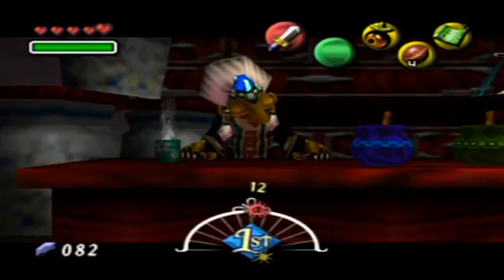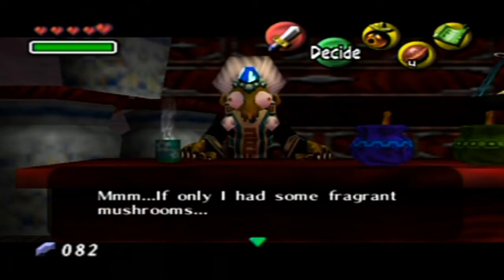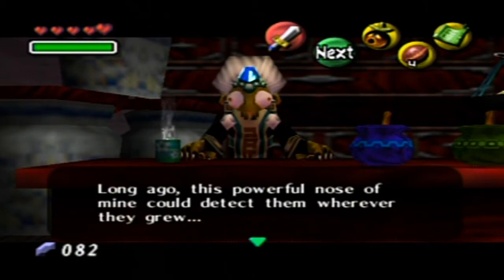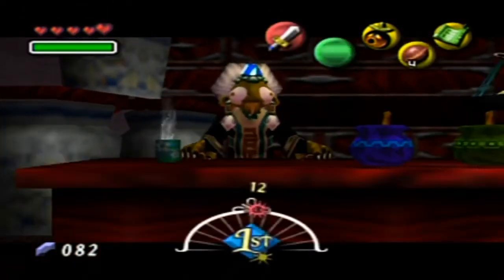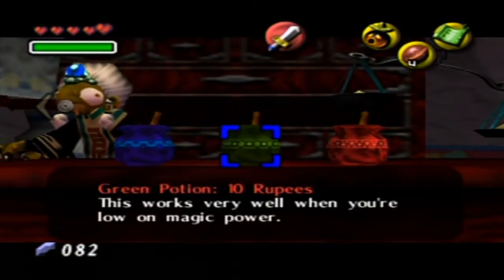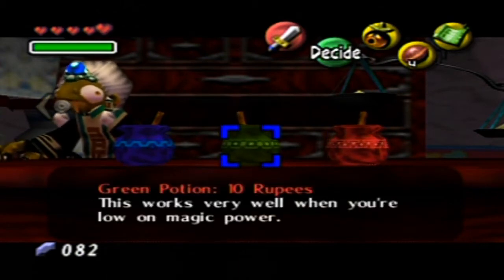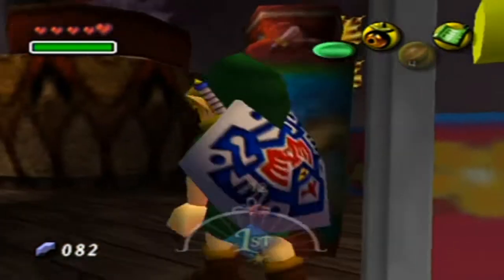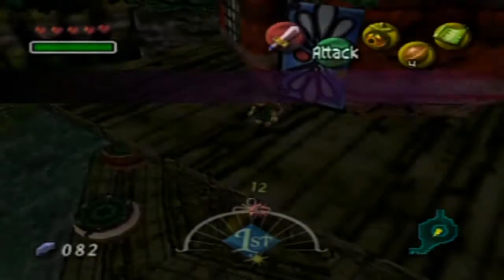I'll quit shopping for now and explain the potions one more time. Red recovers hearts, green recovers magic, blue recovers both — it doesn't say blue recovers both, but it does, I assure you. All right, let's move on. We gotta go find the hag.